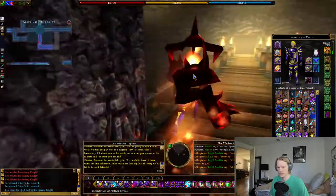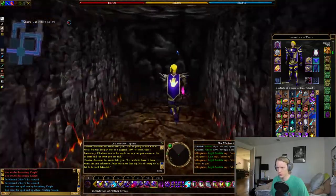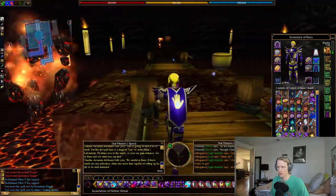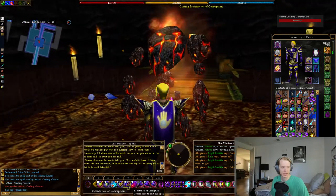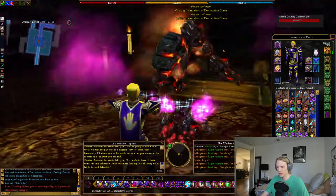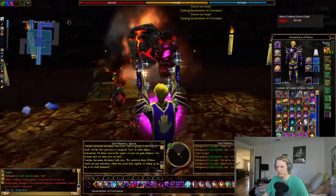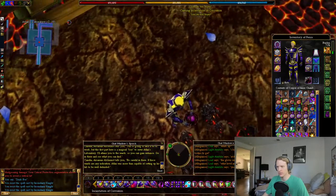You'll come to these bridges — you could jump down between the bridges. And then you'll come to this platform with Atlan's crafting golem. Going to kill him. Poor crafting golem was just trying to make stuff and now we're going to kill it. I like that there are some Atlan stones just hanging out on the ground here.